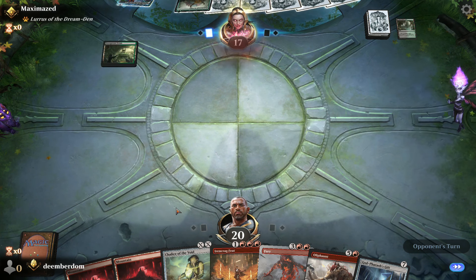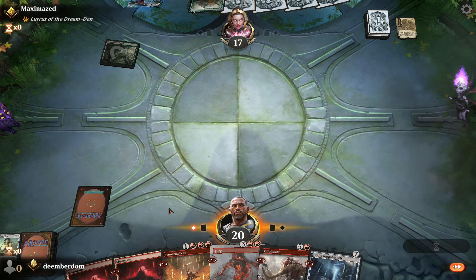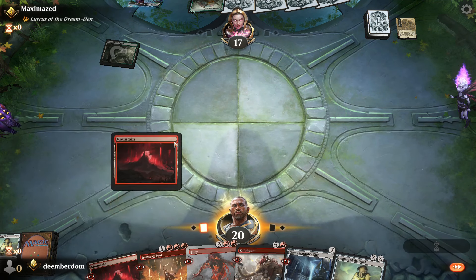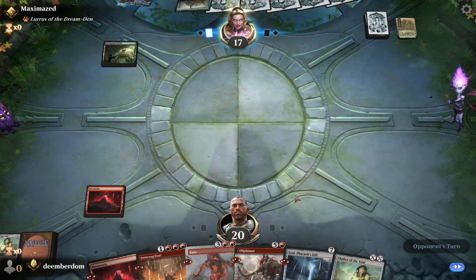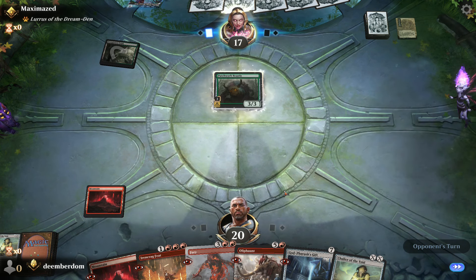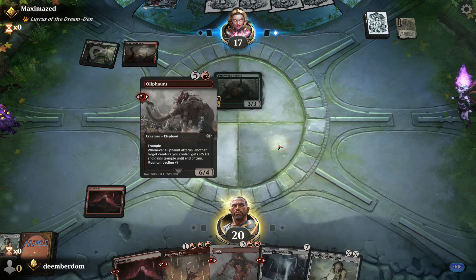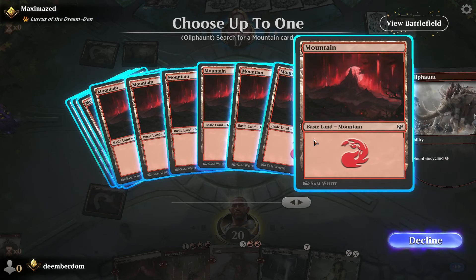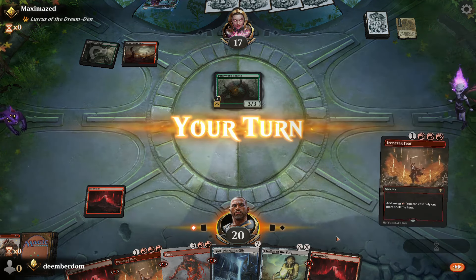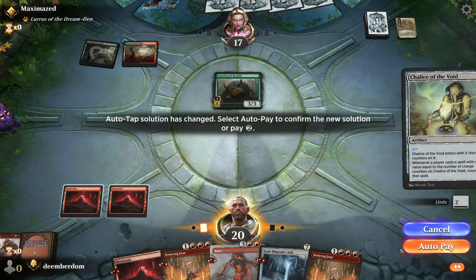Patchwork Beastie — I've been playing tons of Duskmourn draft, so happy to see it making waves in constructed. Opponent has Beastie in and they Inquisition us, taking away our Chalice. But we happened to Thoughtseize our way into a second Chalice, which feels amazing against a Loris deck. Anytime you can keep a Chalice against a Loris deck you're super happy — even happier if you keep two, because then you're safe against their Thoughtseizes.